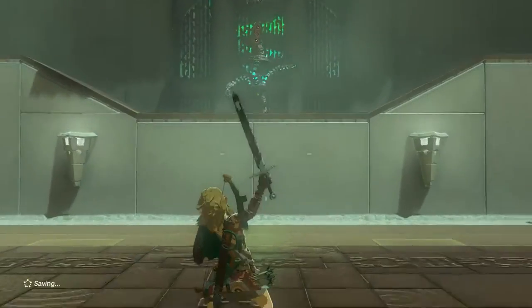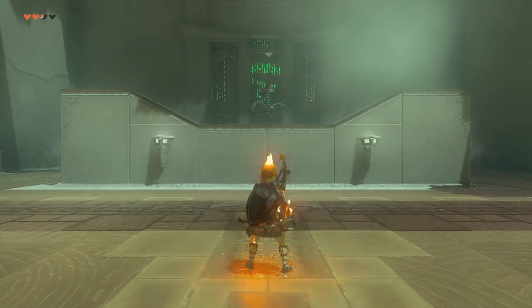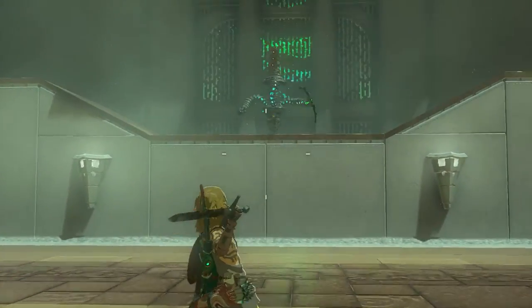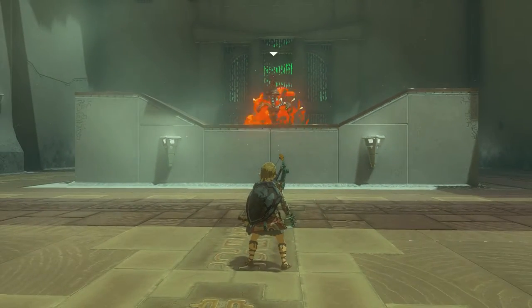So we need to throw materials. Fire fruit is the most easy one I guess, because there's also fire fruit to the left and the right here. Make sure you dodge or avoid the attack of the enemy.